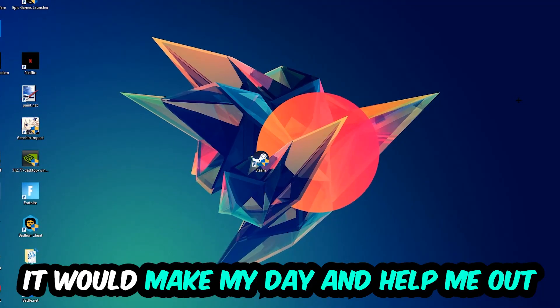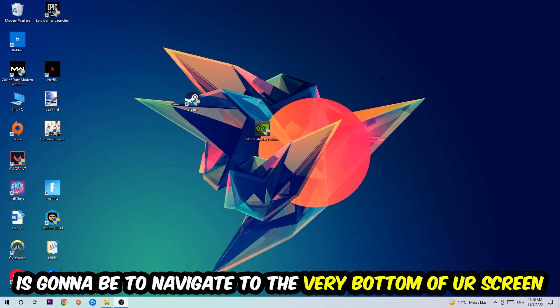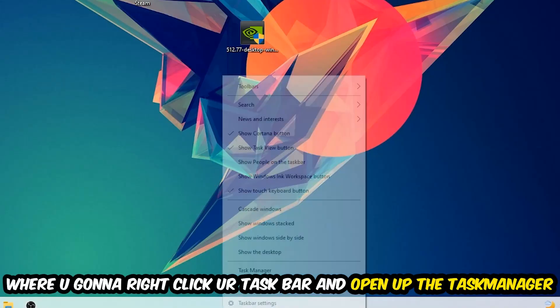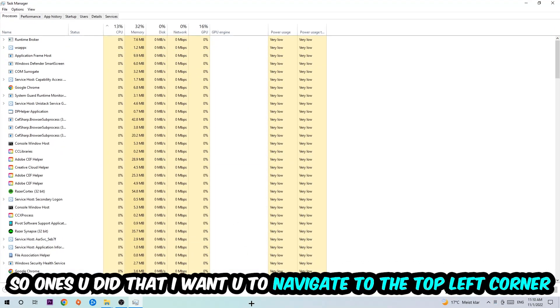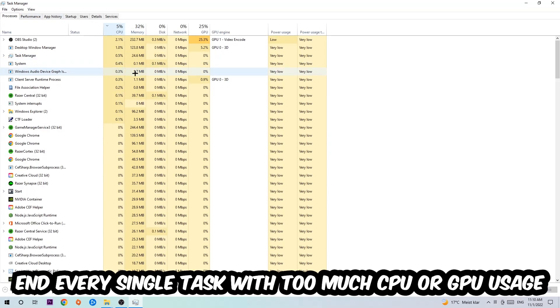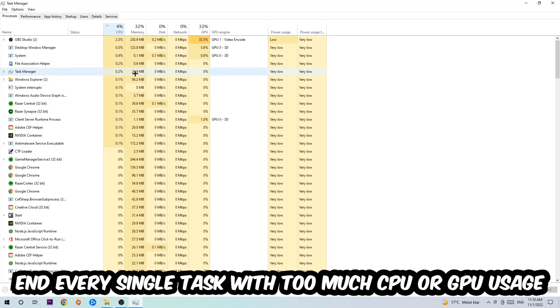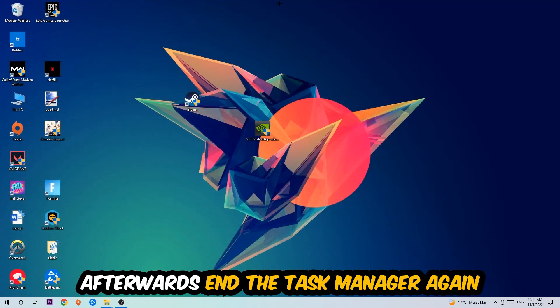The first step I'd recommend for everybody is to navigate to the very bottom of your screen, right-click your taskbar, and open up Task Manager. Once you've done that, navigate to the top left corner, click on Processes, then click CPU. End every single task which is currently using too much CPU or GPU. Once you're finished with that, close the Task Manager.